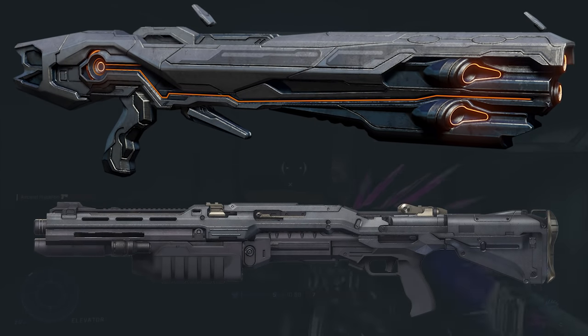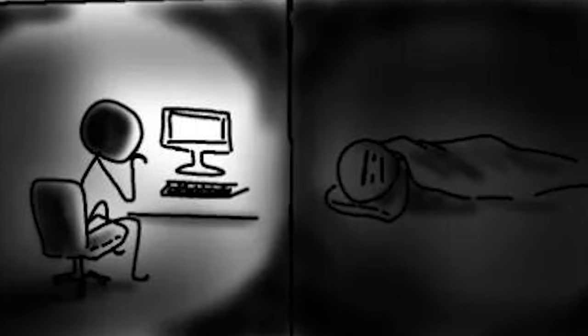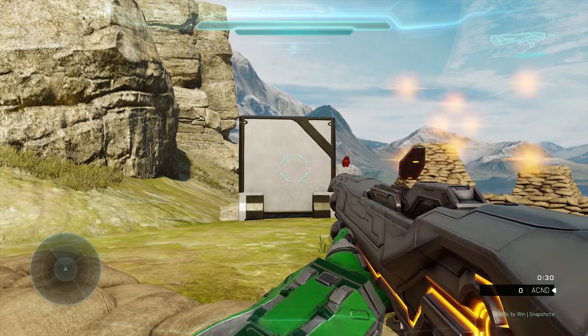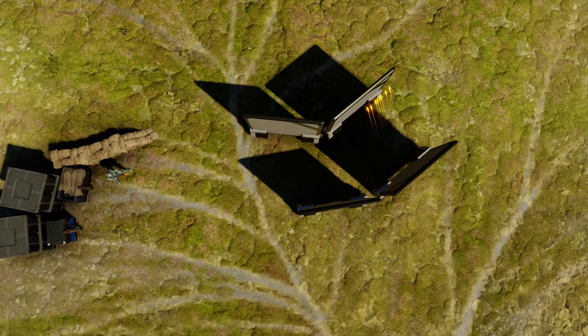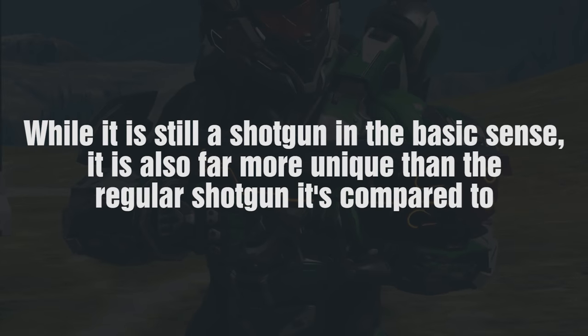It's right around here where the average player will stop asking questions and just agree that the scattershot is bad and 343 should remove it. But we're going to pull out that word we saved earlier: function. The scattershot comes equipped with projectiles that bounce off hard surfaces, which on paper would allow the user to deliver damage to opponents without direct lines of sight. And in Halo 5, the bouncing projectile mechanic was actually upgraded to allow these shots to travel further, and even slightly track enemies once the projectile had bounced at least once. So while it is, in many ways, a shotgun in the basic sense, it's also far more unique and complex than a regular shotgun.